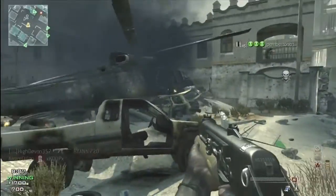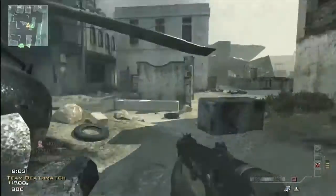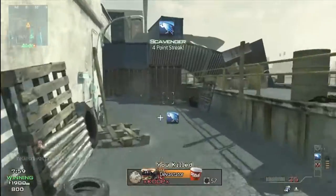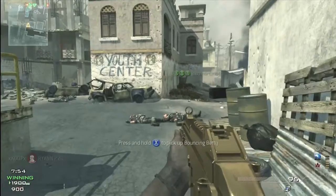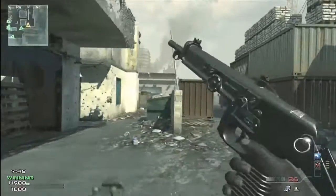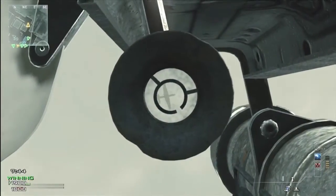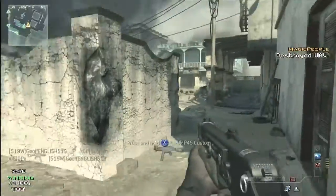I'm using the Specialist loadout, and I really, really, really like Specialist. I might do a commentary specifically on that, because you get crazy points. 2 kills is another perk, 4 kills is another perk, 6 kills is a third extra perk. If you get 8 kills, you get all the perks. Shooting down UAVs and stuff like that do contribute to your killstreak, and assists count the same way as well, I believe, same as capturing objectives. So it's really easy to get your bonus perks.